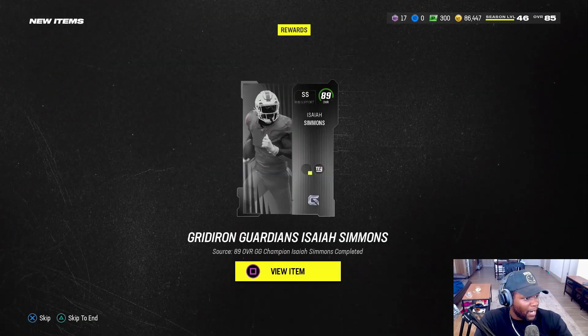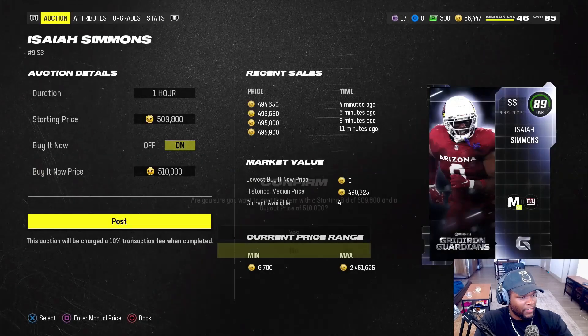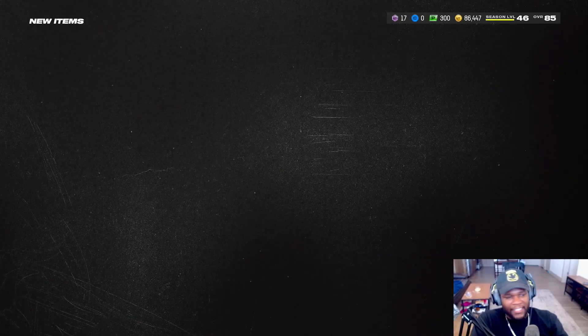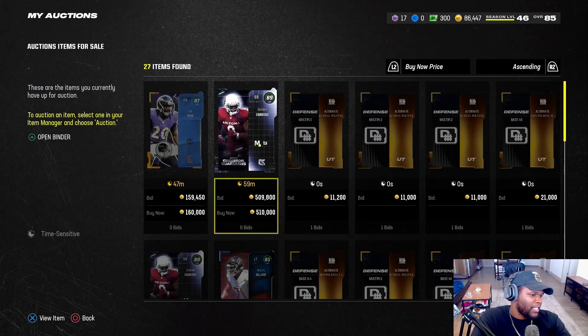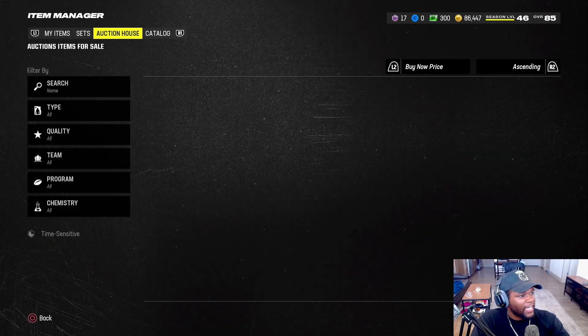Just put this man on the block. I might throw him up for 520 — I don't want the market to crash on me. We'll go 510. That'd be 30K after Isaiah Simmons sells in less than 20 minutes. So if you multiply that by three, in an hour you could probably bang out close to 100K. This is literally a 100K an hour method.